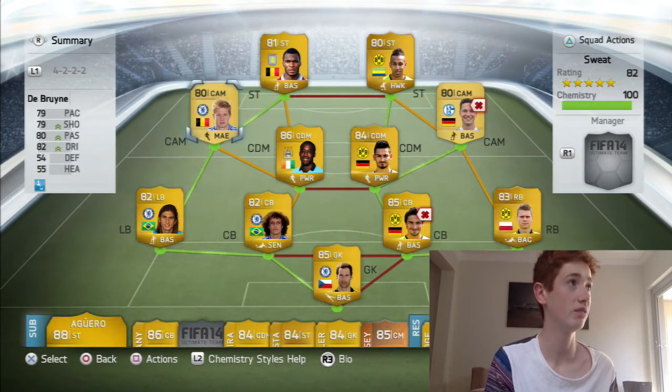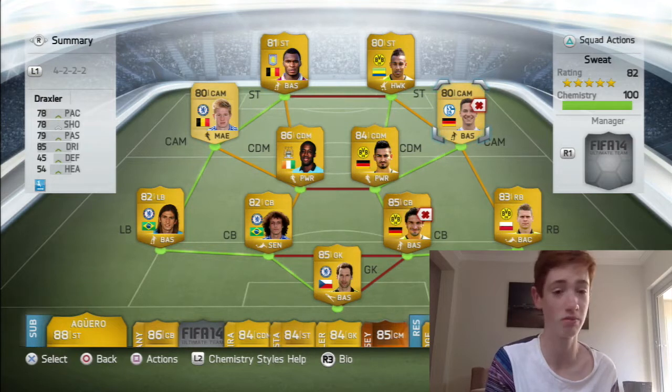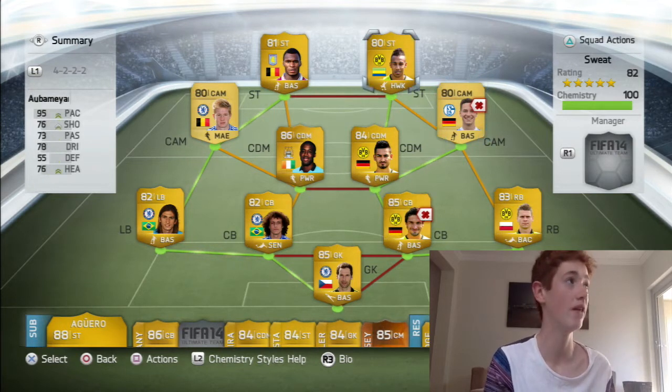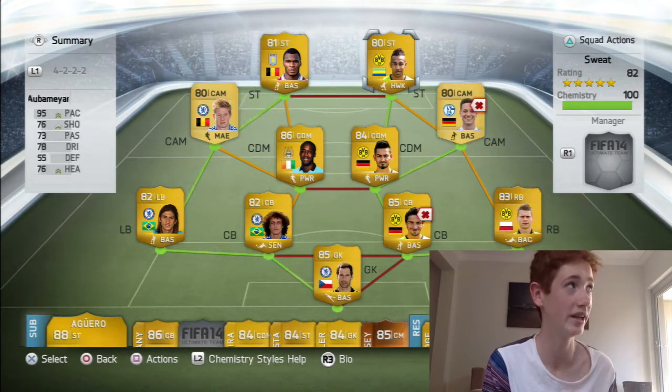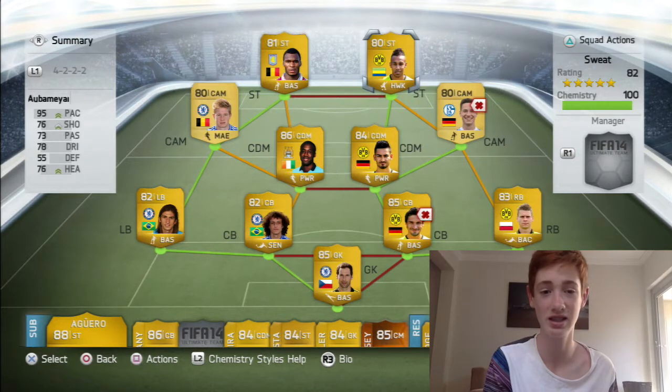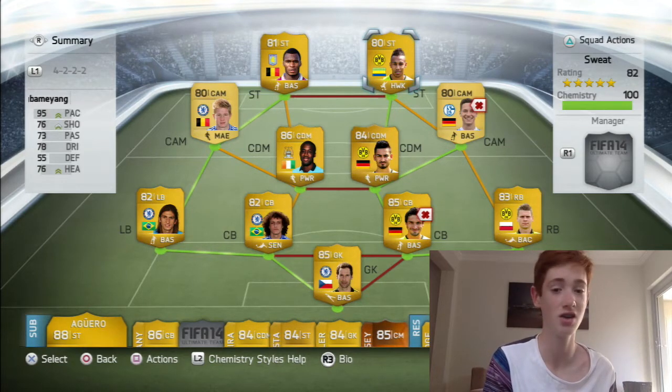At centre attacking mid we have Kevin De Bruyne and Julian Draxler — these two are probably the most overpowered, best players you'll ever use in the game. And then up front we have Aubameyang and Benteke. Heading and pace, it's all you need in this game. It's the sweatiest team — you're gonna get really sweaty goals, but some of the long shots you'll get with these players are so good. Let's get into the highlights.